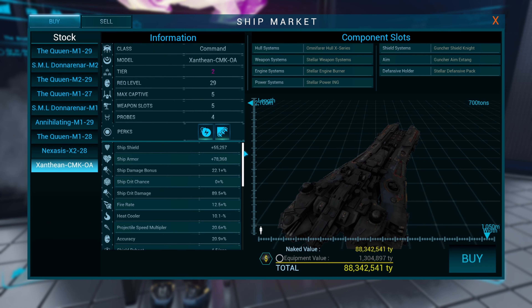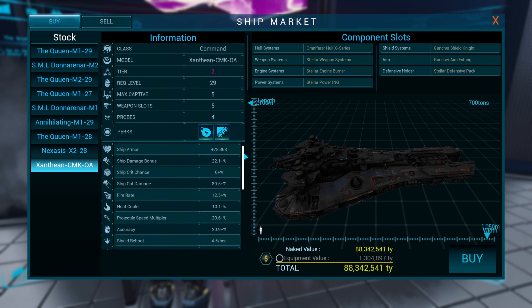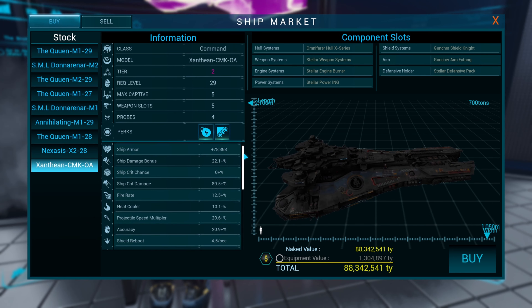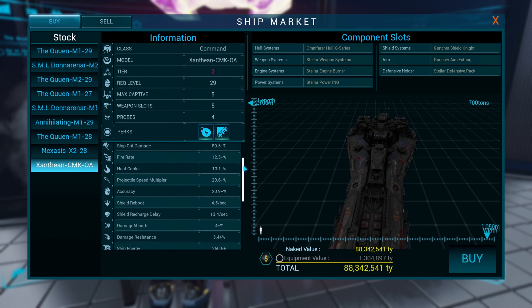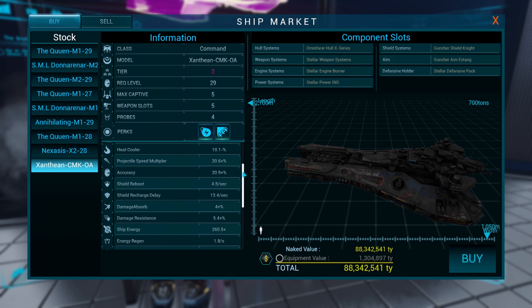That's without the equipment. Looking over the stats, I noticed that it has 55k shields, 78k armor, damage bonus 22%, ship crit chance 0%, ship crit damage 89.5%, fire rate 12%, heat cooler 10%, projectile speed multiplier 20%.